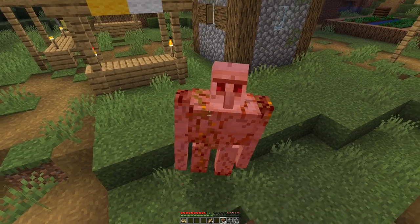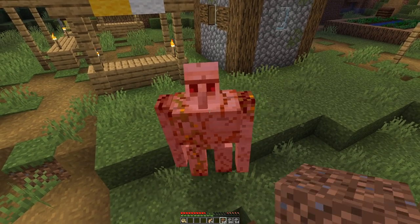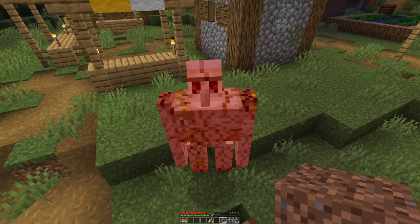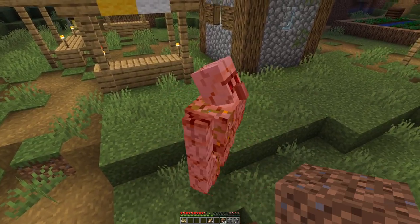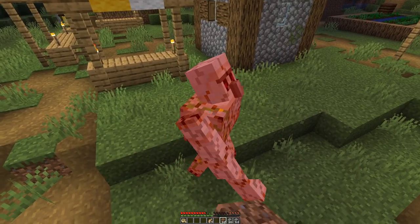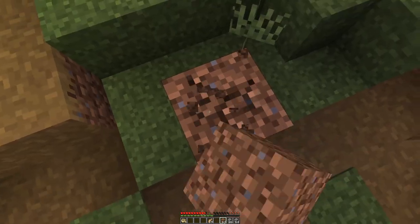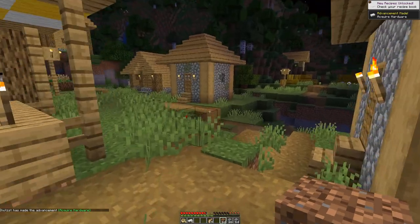So we do not need to die so often to skeletons, and maybe a shield can even defend us against creeper explosions. And as I place these blocks I can mine them back — and we got ourselves 5 ingots. Great.